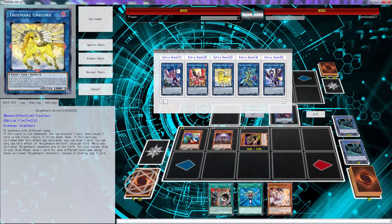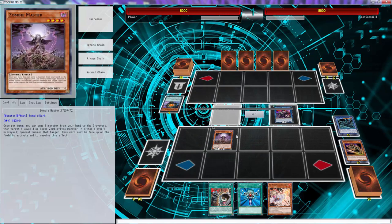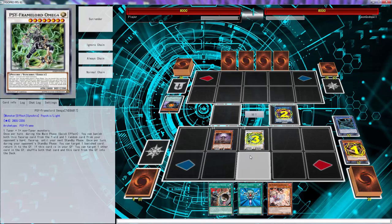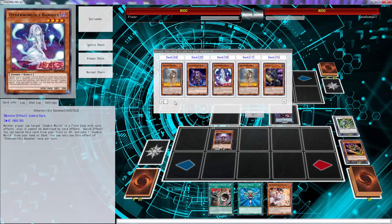Yeah, that's what we're going to do here — going to go to another Omega. We'll get another search. We don't have a level one — we're not going to be able to do it here. We don't have a level one, we need to put a level one in the graveyard.